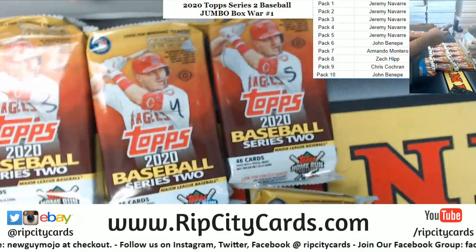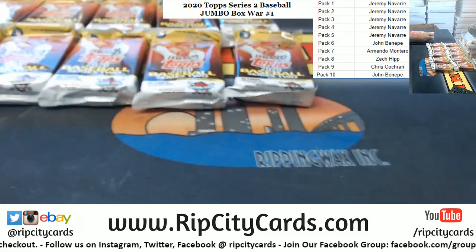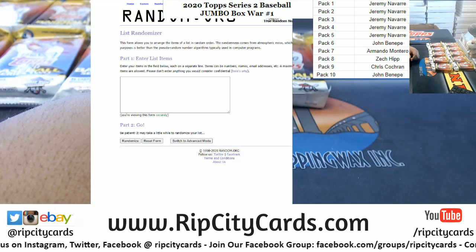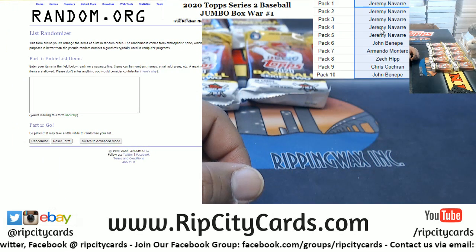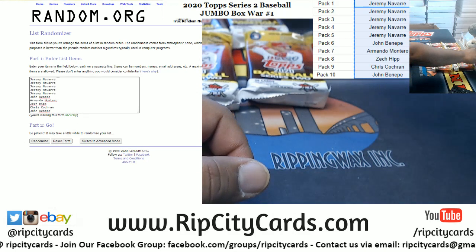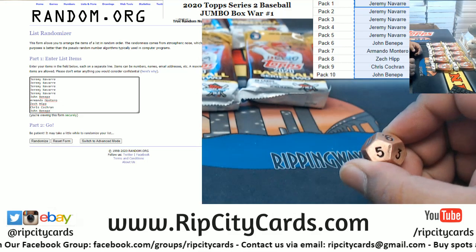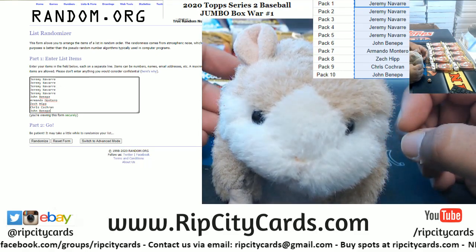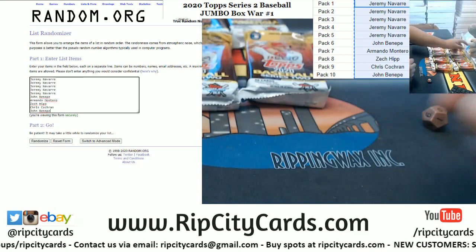As you can see, I've numbered all the packs one through ten. Now we've gotta assign them randomly. Let's pull up the random — we need to random the names and the packs and see who gets what. Let's roll the die. We're gonna go five times in the random. Good luck everybody. Thank you Abraham. Kimmy the G, in the place to be!